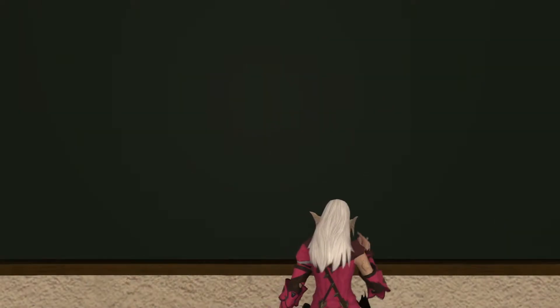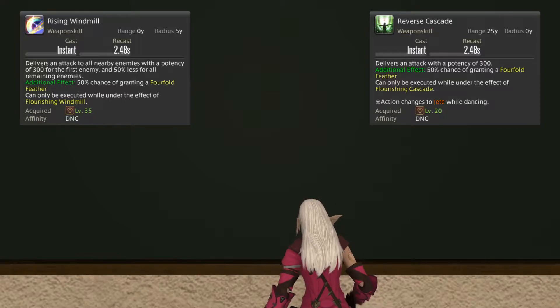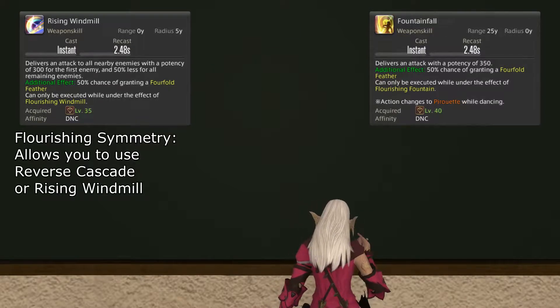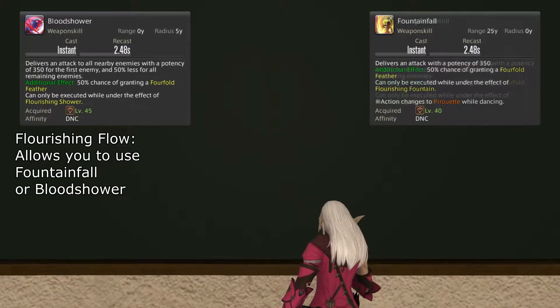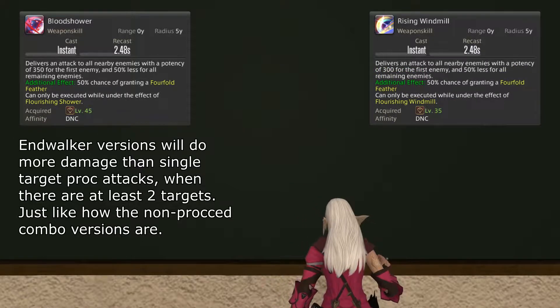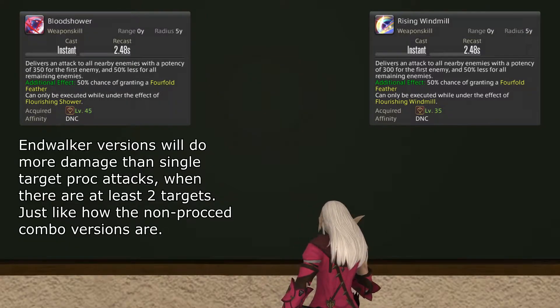With Endwalker, the buffs that enable you to use Reverse Cascade and Rising Windmill are combined into a single buff called Flourishing Symmetry. The same applies to Fountainfall and Bloodshower, with the buff called Flourishing Flow. An additional change with Endwalker is that the AoE proc attacks change from doing the same damage as the single target versions, to doing more only when there are at least 2 targets, just like the regular AoE combo.